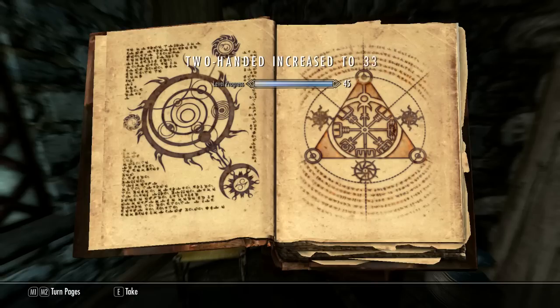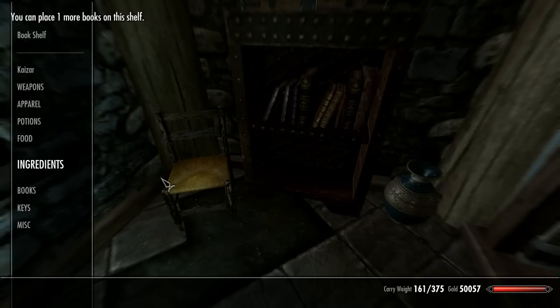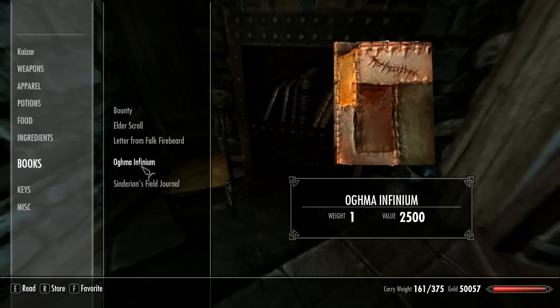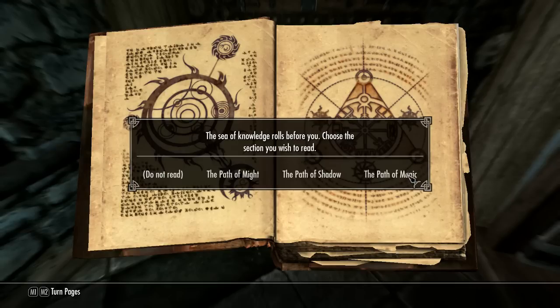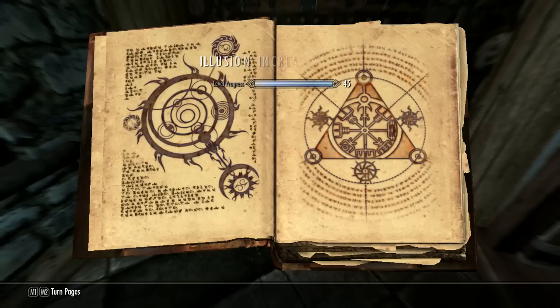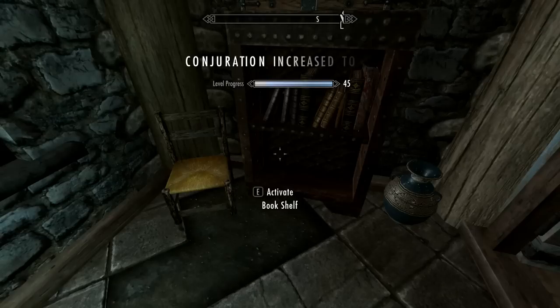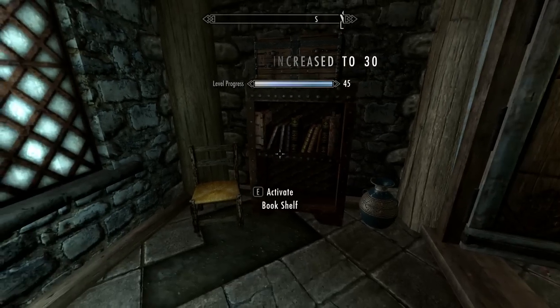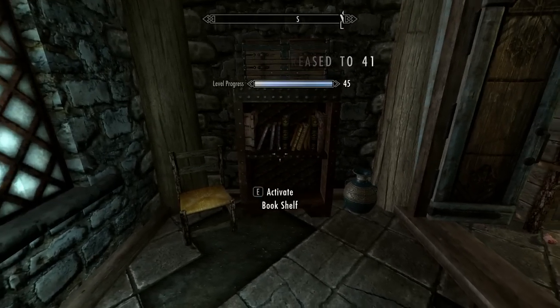So pick it up, do not read, take. Activate the bookshelf, go to books, go to the book, read it, choose a path, go back, and store. And as you can see I can do this pretty much as many times as I like, and I get a lot of XP.